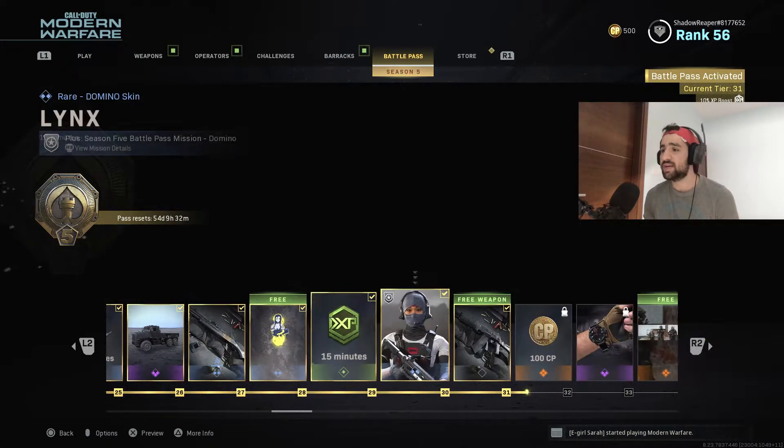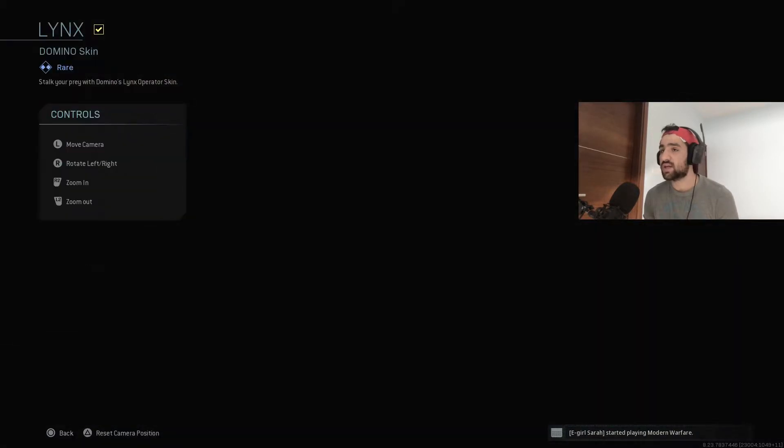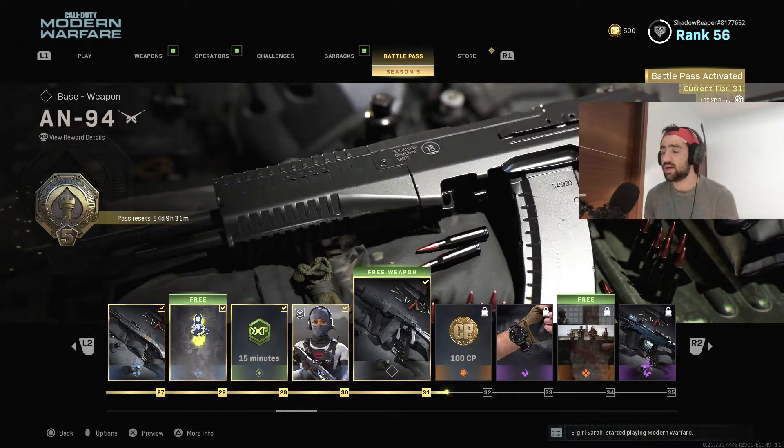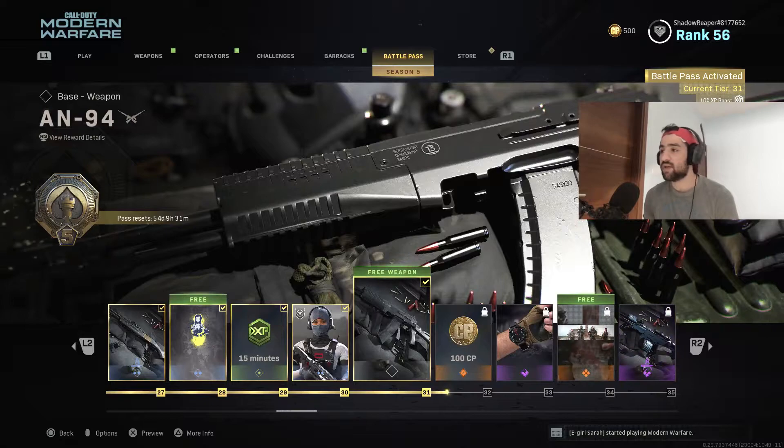We got a double XP token, the Lynx, a brand new Domino skin — another cool skin as well — but I'm gonna stick with the Rodian skin. We also have the brand new AN-94 — I've already made a video about that, you can always just go check it out, link will be in the description.